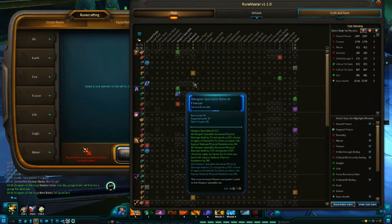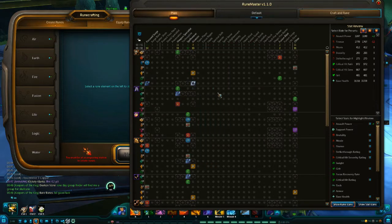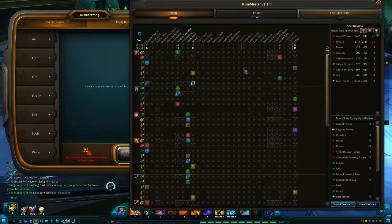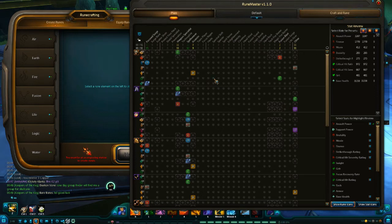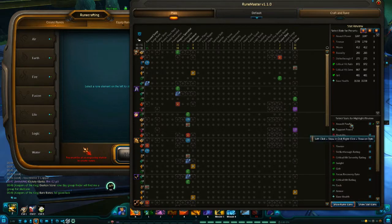Once you left click and apply a rune, you have to right click it to take it away — it's a big help. Also, if you right click and left click on the bottom right section, you can adjust what stats you want to see, so you don't have to clutter it with a bunch of stuff you don't care about.